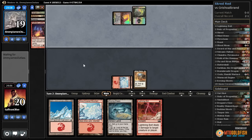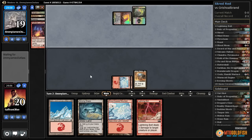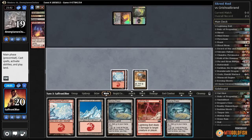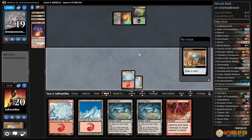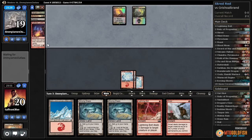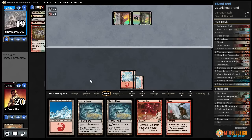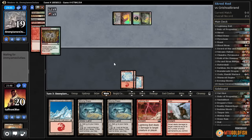Is this Dredge? No, this is Reanimator — and they even have a Swamp. We do have graveyard hate; we could draw into it. We have two Relics of Progenitus in the main. Or another Scrying Sheets. This feels horrible, but I think we just got to roll the dice on a Relic. Snow-covered Mountain, go. There's a realistic chance we just die to Goryo's Vengeance here. Manamorphose — oh, maybe we don't have it and they're trying to find it. Manamorphose. Technically Scred plus bolt is just enough to kill a Borborygmos in this situation.